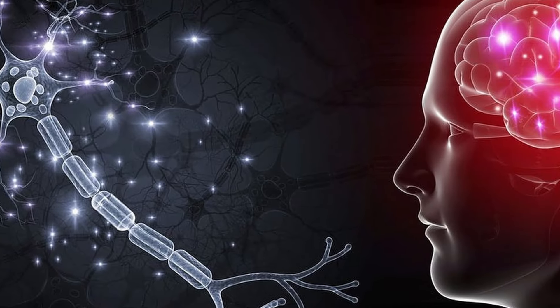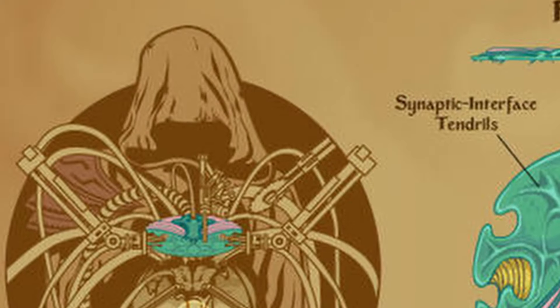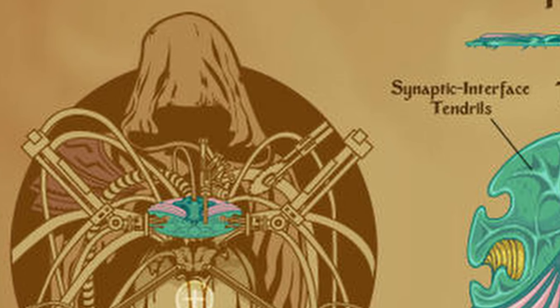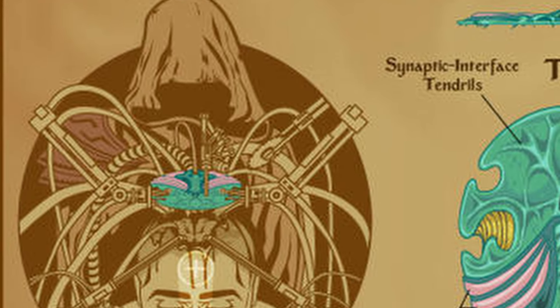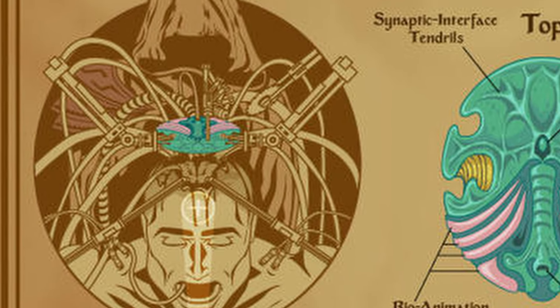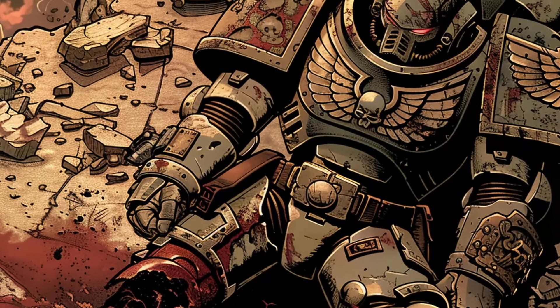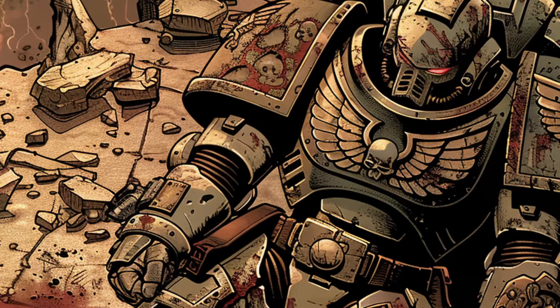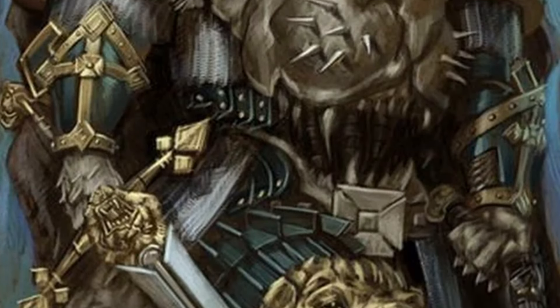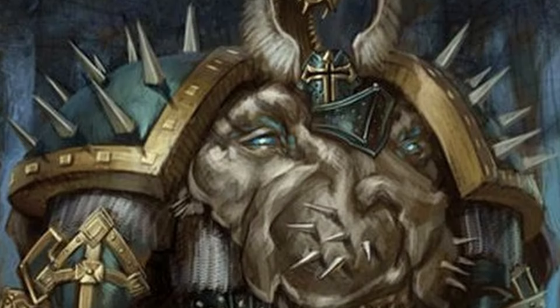The Sus-an Membrane, or Hibernator, is the twelfth gene seed organ. Initially implanted within the neophyte's cerebrum, it eventually merges with the entire brain, becoming a full part of the neural architecture. With sufficient practice and instruction from the chapter's apothecaries, a space marine can use this implant to enter a state of suspended animation, either consciously or as an automatic reaction to extreme trauma, keeping the space marine alive for years even after sustaining mortal wounds. The longest recorded period spent in suspended animation was by a member of the Dark Angels chapter, revived after 567 years.